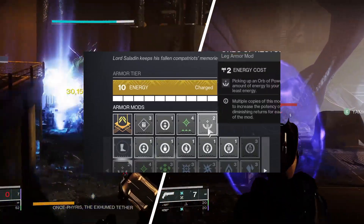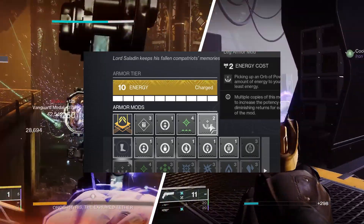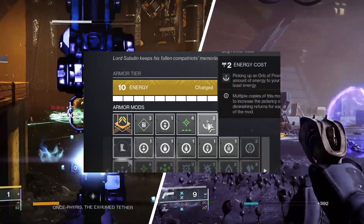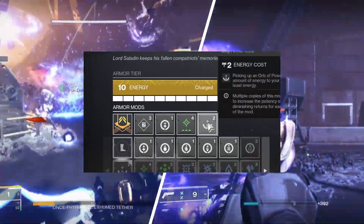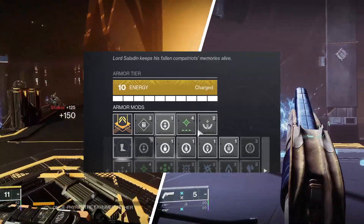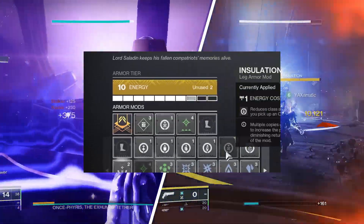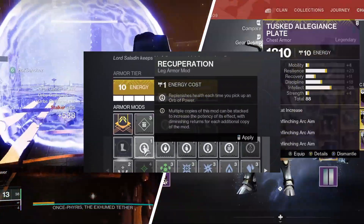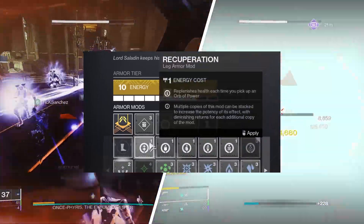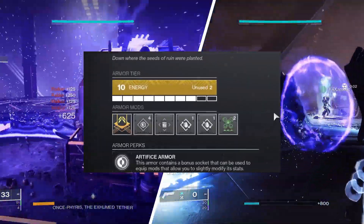Orbs of Restoration grants a small amount of energy to the ability with the least energy, which will generally go to your class ability or melee. If you do run Echo of Starvation, there's no point in running Recuperation — it's redundant.